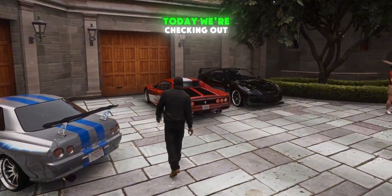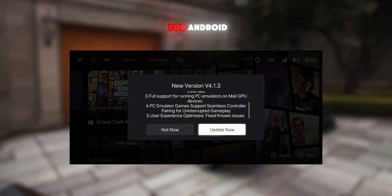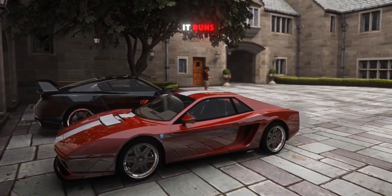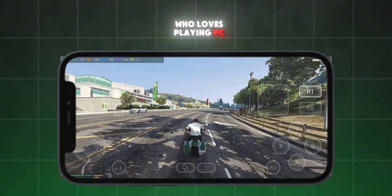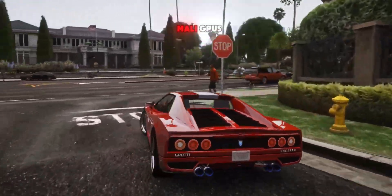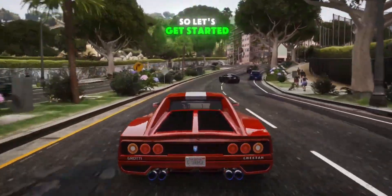Hey gamers, welcome back to Creative Gamers. Today we're checking out the brand new Gamehub V4.1.3 update for Android, and I'll also be testing GTA 5 performance on it to see how well it runs now. If you're someone who loves playing PC games on your phone, this update brings some really exciting stuff, especially for users with Mali GPUs and even for those who use Bluetooth controllers. So let's get started.